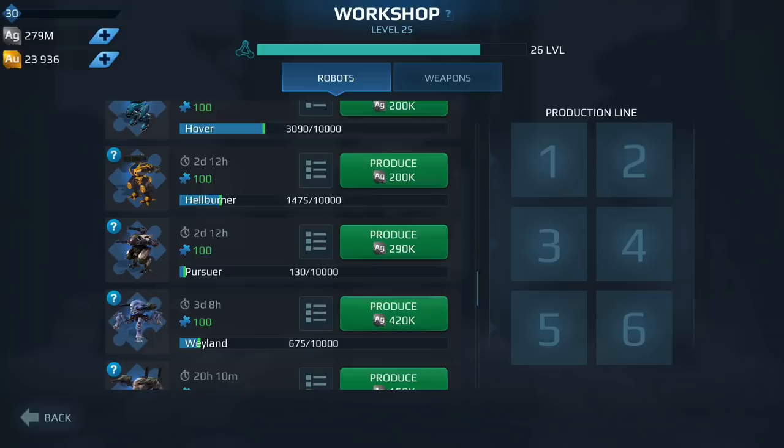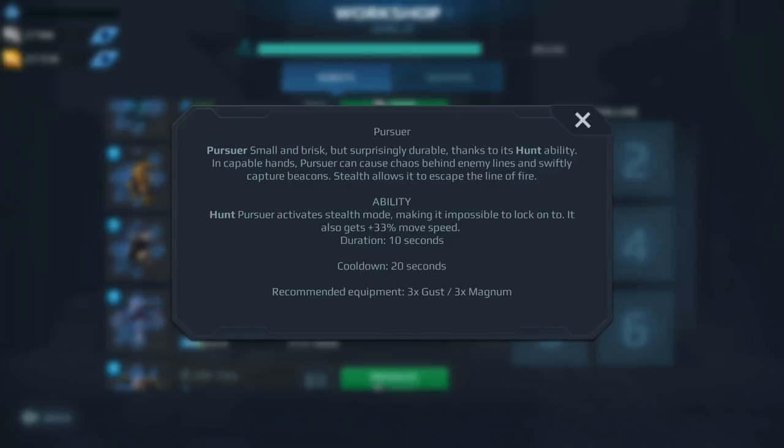Moving on, we have the Pursuer. After changes were made to the Spectre I started seeing a lot of Pursuers because of the 10 second stealth. This is definitely one worth getting and worth upgrading. In terms of builds, the Halo, the Gust, or a combination of those are what I'm seeing out there. Definitely worth getting and upgrading at this point in the game.